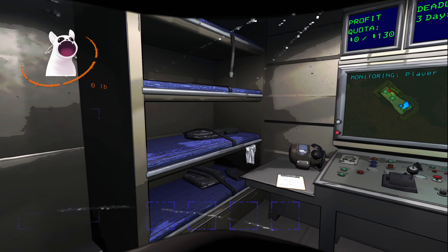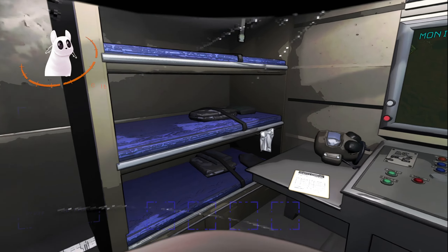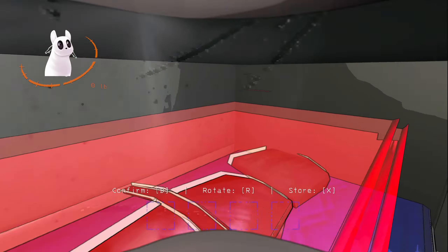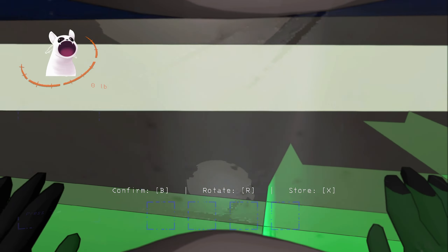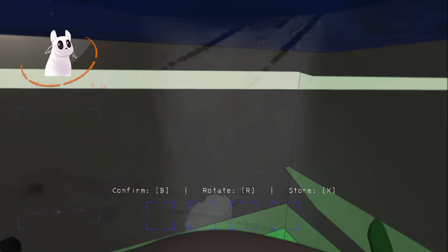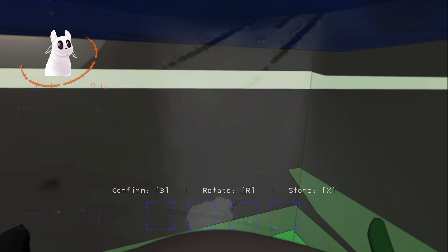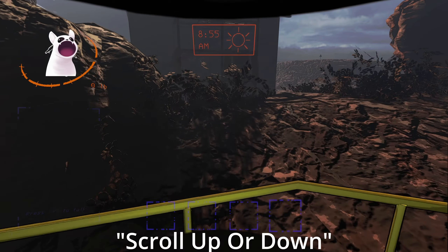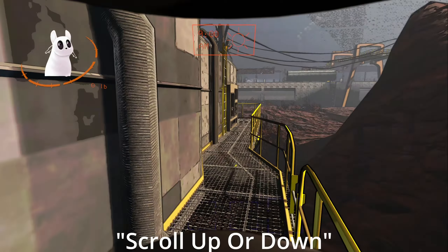So with the bunk bed right where it is, when it spawns, just press B to pick up an item — don't actually place it. Walk into the far corner up against the wall. The further in against the wall the object is, the better. Once you're in your spot, just keep walking in the direction you want to pop out and use the scroll wheel. You're outside!